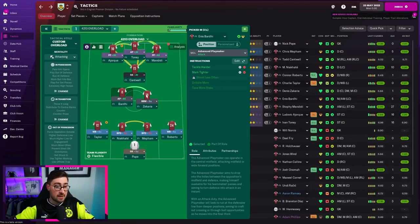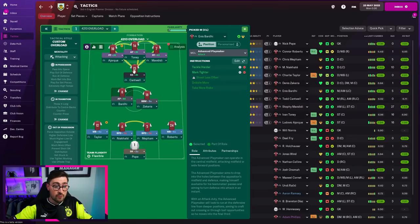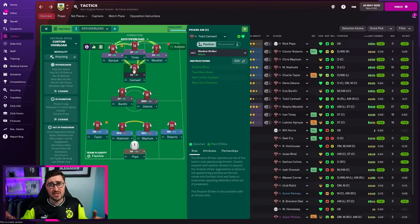In front of the advanced playmaker, we've got a shadow striker. I really like the shadow striker role — it was really good in FM21 and it seems effective in FM22 as well. I've tried a few different roles here: the advanced playmaker, the attacking midfielder. Shadow striker just seems to be the one, even with three strikers in front of him.